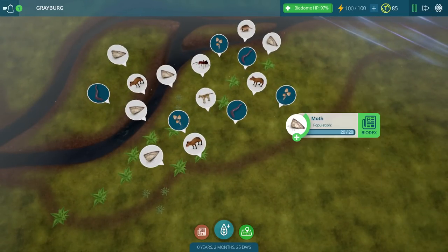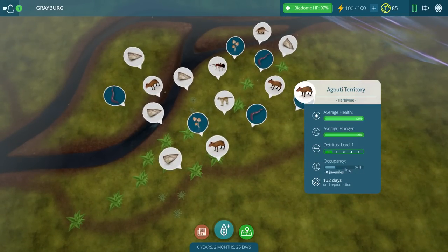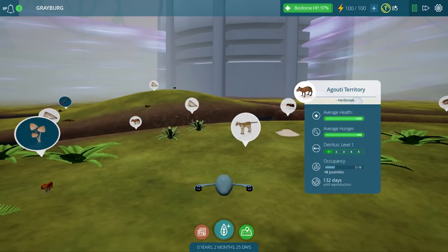Let's go ahead and click on these and see what's going on. I had to create some additional Aga Udis because they get jacked really quickly by the ocelots — you'll see that the ocelots are doing just fine. But these little guys over here go down pretty quick; their occupancy is only 5 of 18, so we're probably going to get some more of those, and we're going to buy all kinds of stuff.